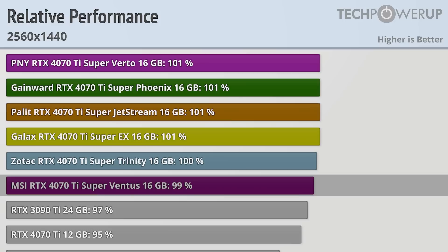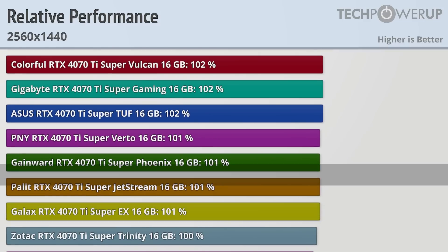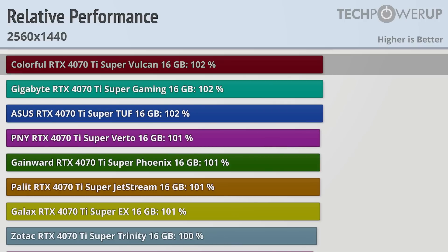The MSI Superventus is the only card that's a little bit slower than the Zotac, while the Galax, Palit, Gainward, PNY, ASUS, Gigabyte, and Colorful are all slightly faster.